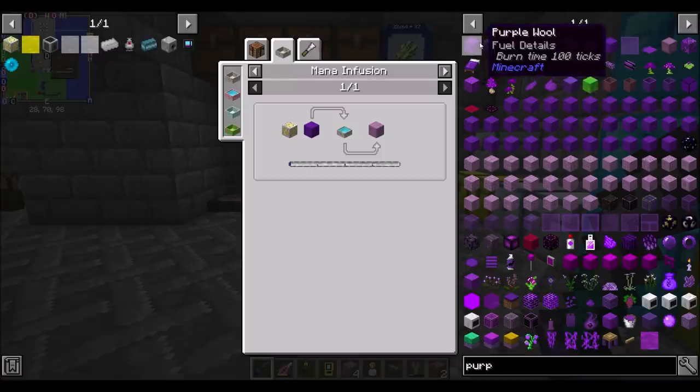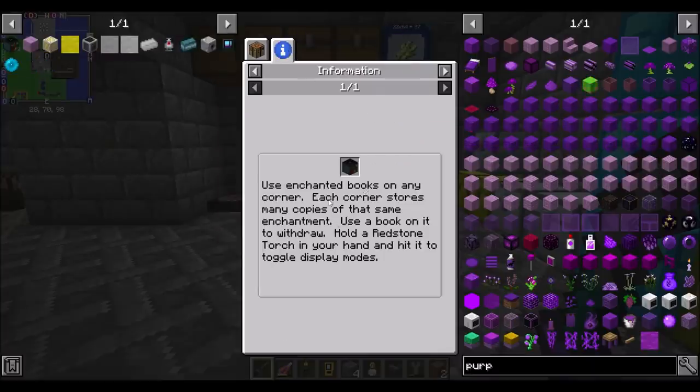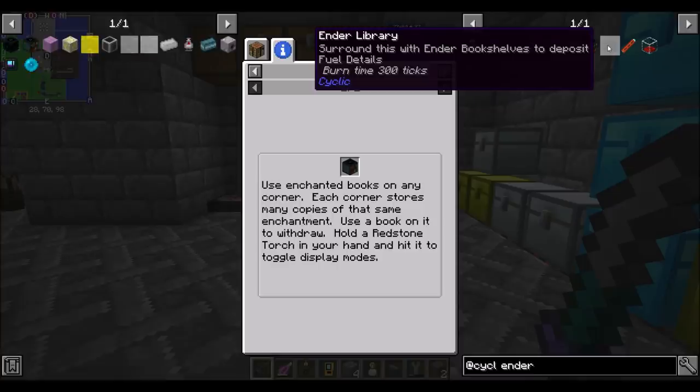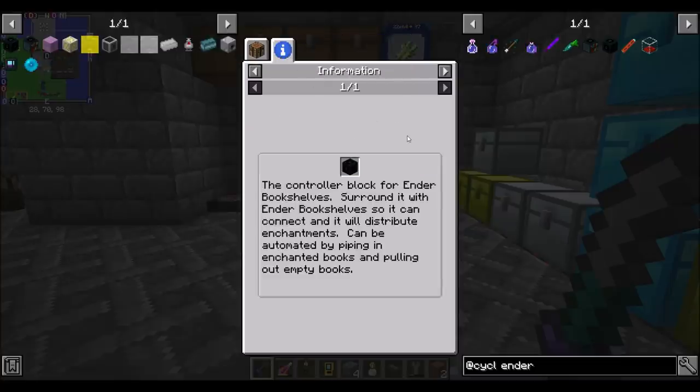The ender bookshelf lets you use enchanted books on each corner — each corner stores many copies of that enchantment. The ender library is surrounded by ender bookshelves to distribute enchantments, and it can be automated by piping in enchanted books and pulling out empty books. Our goal is to use the high-powered Apotheosis enchanter to get books with powerful enchants, then split multi-enchant books into single-enchant books for use in the mana enchanter.